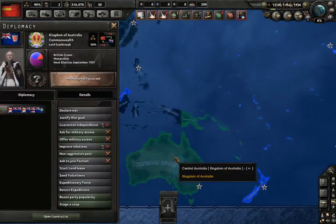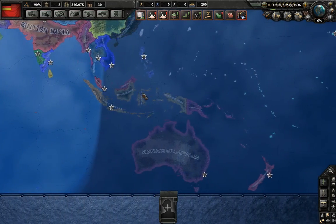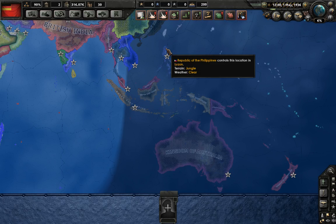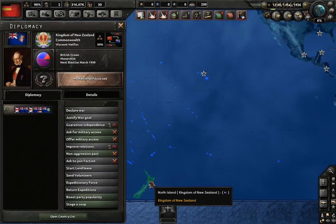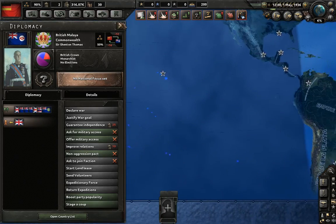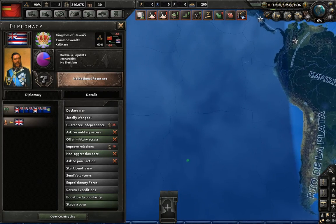There's Japan and a few colonial nations around the Oceanic theater. There's a Republic of the Philippines, and of course New Zealand, Australia, and Indochina are pretty much as you'd expect. There is an independent Hawaii, which is kind of nice — a puppet of Great Britain in the Commonwealth.